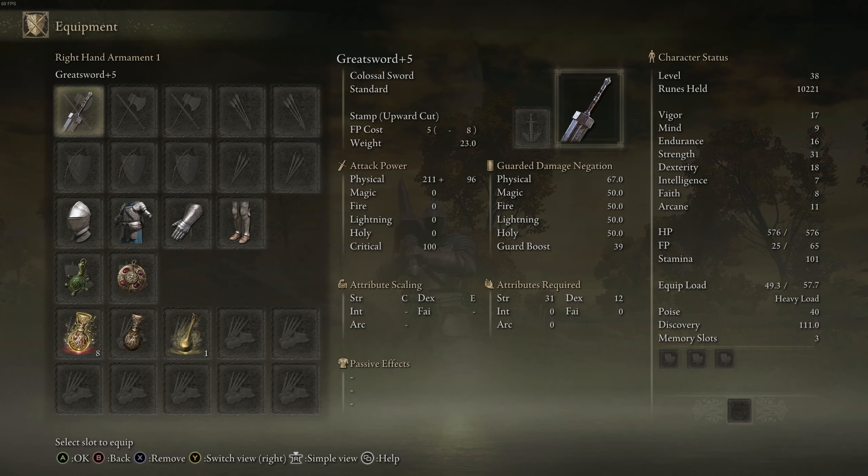Here's the sword — as you can see, the damage with plus five scales with strength better, and does require 31 strength, so keep that in mind, along with 12 dexterity. It does weigh a lot, so if you're trying to get medium load you're gonna have to pretty much take off your armor or wear some very light stuff.